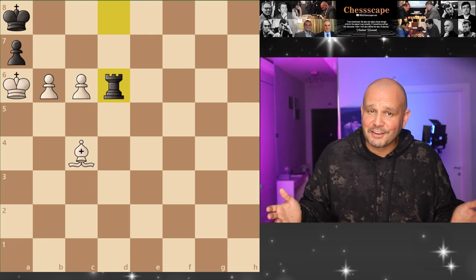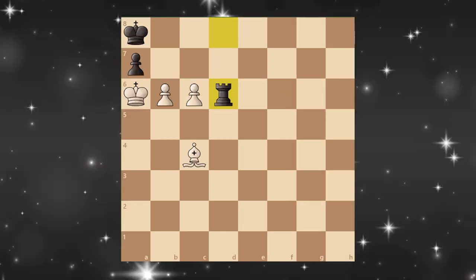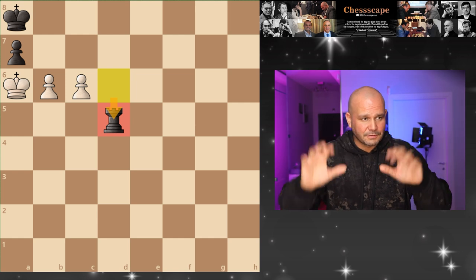But you clicked on this video to see how we win this, so let's go back to it. I have two tricks for you. Trick number one: sacrifice the bishop. If rook takes — I know this sounds crazy — but you have a checkmate in 10 moves.